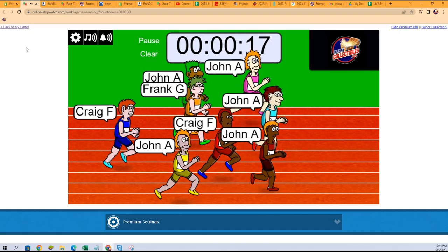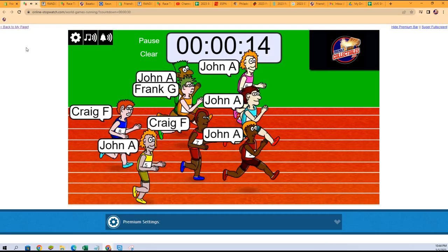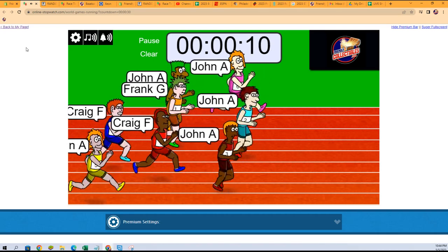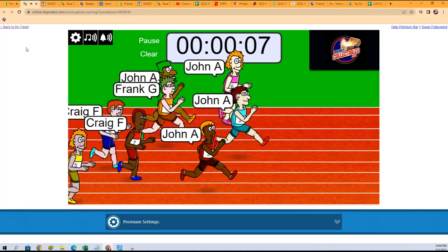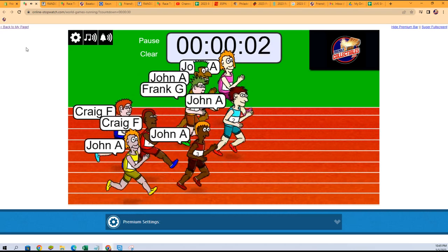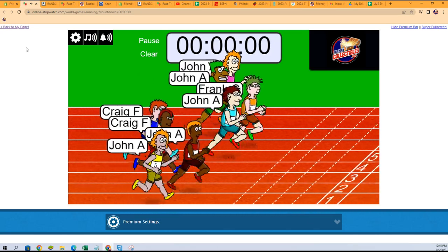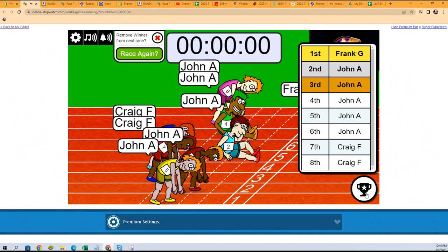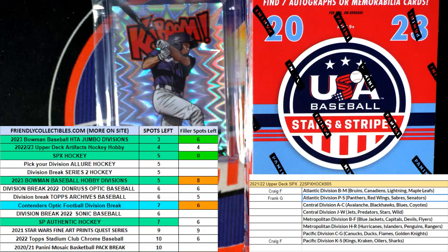John A — we got a John A army. John A in the yellow on lane one, you got to watch him. As I say that he fell to the back, but here he comes — not going to be enough. Frank G is coming! Look at this guy — Frank G took it! First place, Frank G! Congrats to you Frank, you are in for a division.